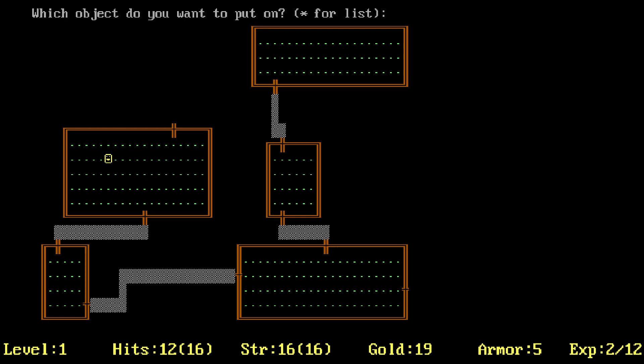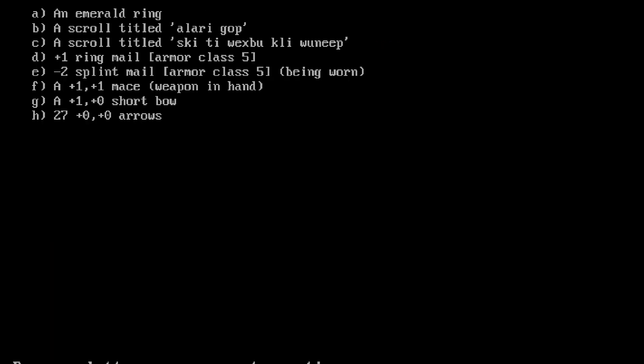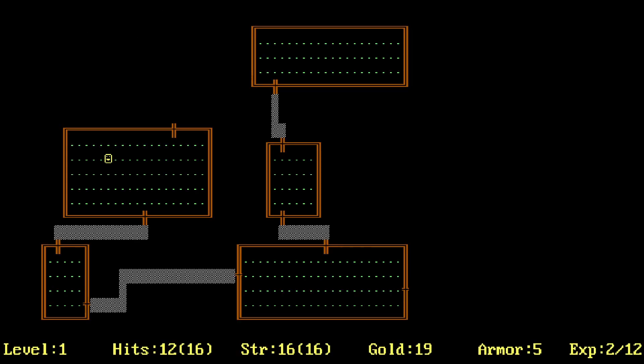Shift-P is 'put a ring on your hand' — well if I like it then I should put a ring on it! Which object do you want to put on? Hit A — no, hit B. Hold on, Shift-P, then A, left or right hand? Let's do left. Hit L. Okay, cool — there's actually nothing noticeable happening so far.